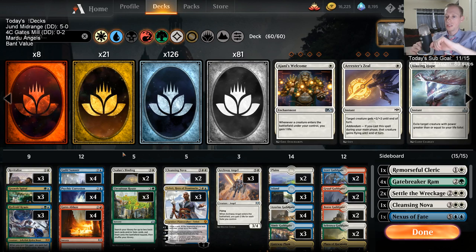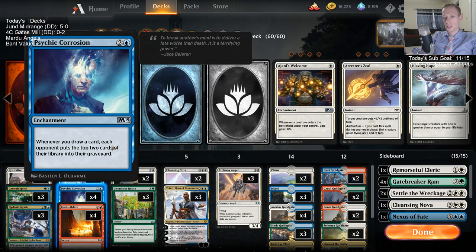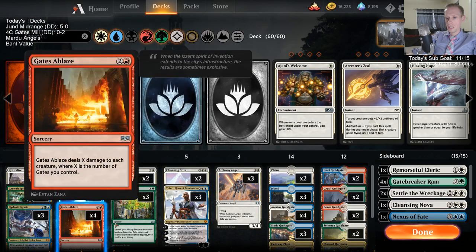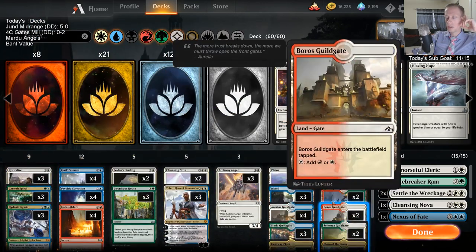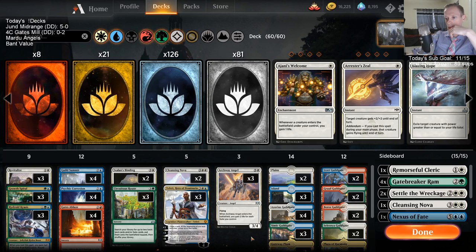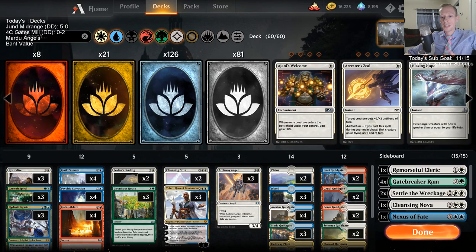To finish up the four-color gates mill deck - we didn't get to do anything that cool unfortunately. I had to play against mono red twice so we didn't get to Corrosion reliably, and the one time we were going off with Corrosion I needed to Gates Ablaze the Niv-Mizzet and I didn't. I don't like this mana base, I don't like all these white spells, I don't like how we can't Gates Ablaze reliably early. Not very impressed with this deck. That's four color gates mill - don't forget to hit subscribe, and next video we'll have Mardu Angels up next. Thanks for watching.